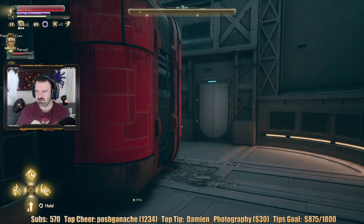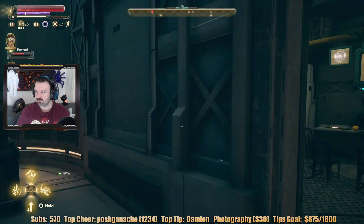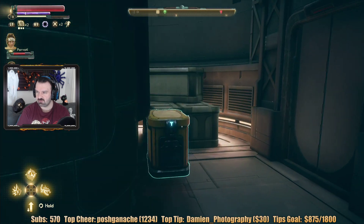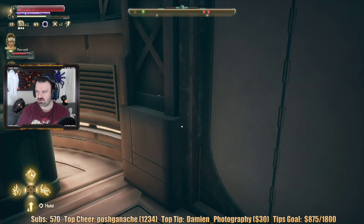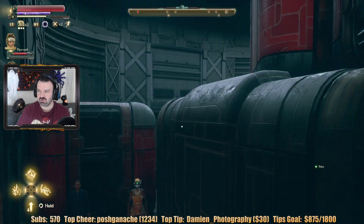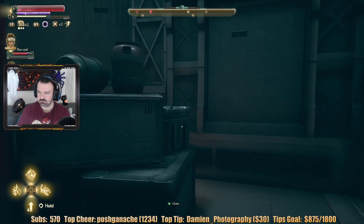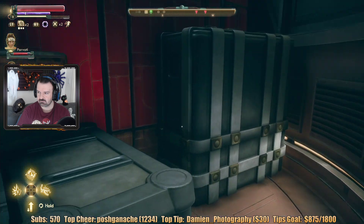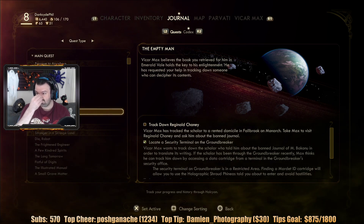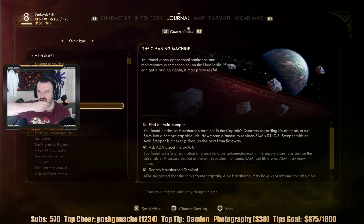I can't steal anything here — these people are here. Crew quarters or something? The door's barred. Can't jump over there. The Empty Man is not here — this is going to be over on Monarch, so we can't do this right now.